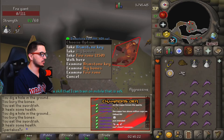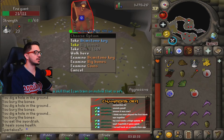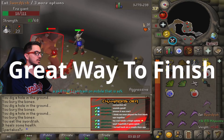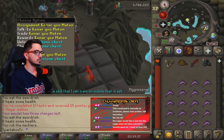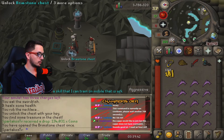Another one - brimstone key! Another brimstone key! There we go. Oh, here's the chest - oh my god, 134k!